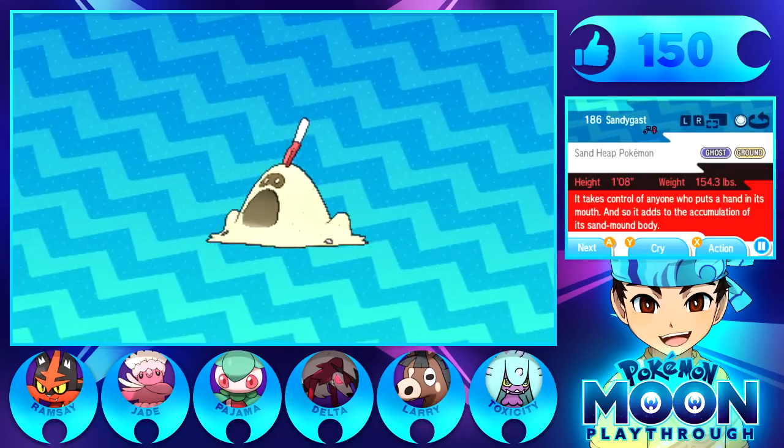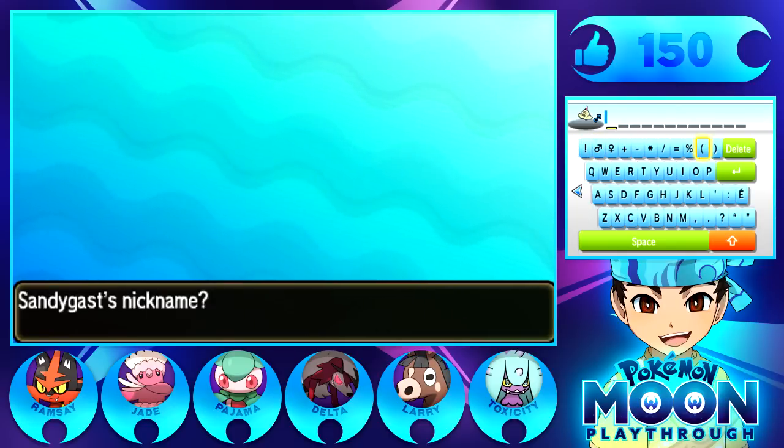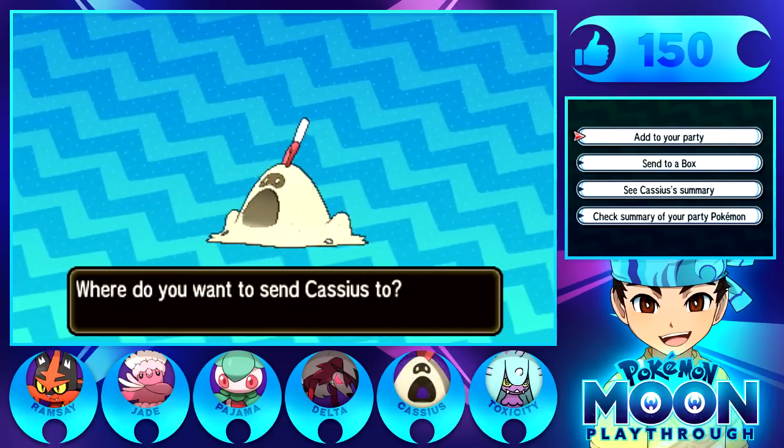The Sand Heap Pokemon. If we want to name this thing, of course we would. What do we want to name this guy? I got a name - I just don't know how to spell it. I want to look this up real quick. I like this name because it sounds like Castle but it's also a name. We're going to name it Cassius, because it sounds like Castle, right? He's supposed to be a Sand Castle.